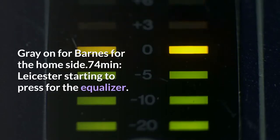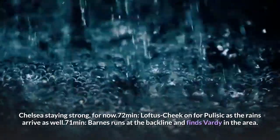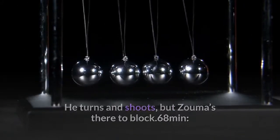74 minutes: Gray on for Barnes for the home side. Leicester starting to press for the equaliser, Chelsea staying strong for now. 72 minutes: Loftus-Cheek on for Pulisic. 71 minutes: Barnes runs at the backline and finds Vardy in the area. He turns and shoots, but Zouma's there to block.